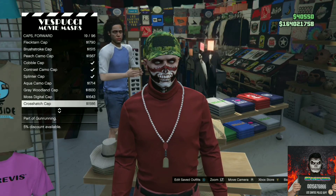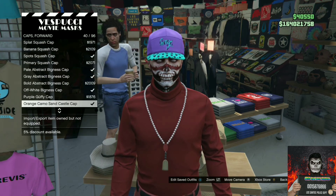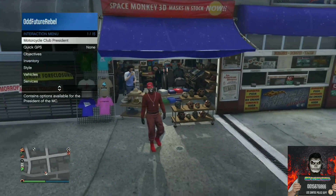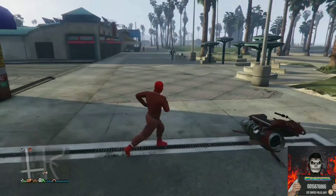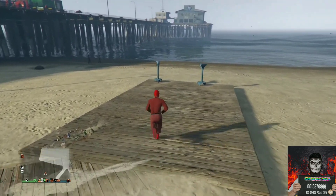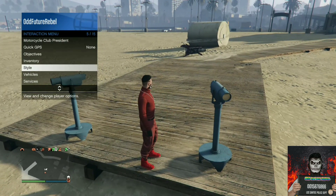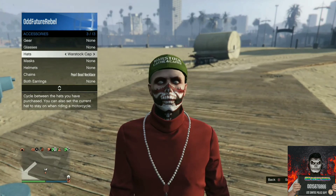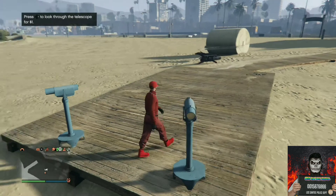Continue to stay at the mask store, move over to the left side, go to caps — make sure it's on forward — and purchase the red Bigness cap. Back out from the mask store, apply the saved outfit we just made, and make your way over to the pier to do the telescope glitch. You'll only need one dollar for the glitch. Run past the telescope, push right on the d-pad, pull away, and your mask will disappear. Open your interaction menu, go to Style, go to Accessories, and cycle through the hats until you find the red Bigness cap. Back out and walk away from the telescope — your outfit should look exactly like mine.